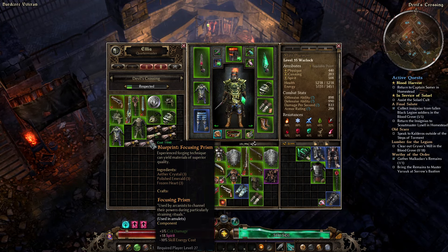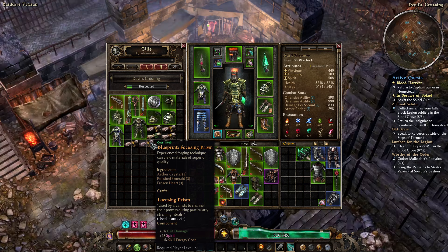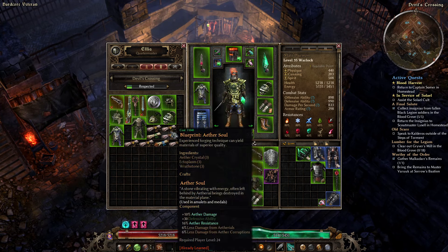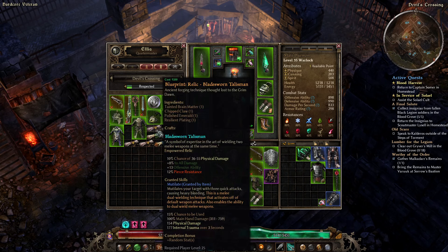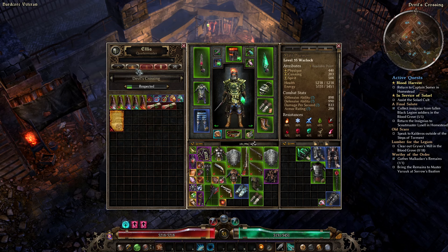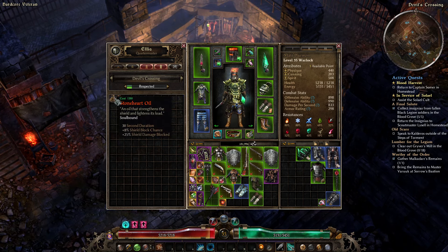You will use Rotten Hearts later. You may use Focusing Prisms — these are good if you have really big issues with the energy cost of the beam. Chuck one of these on your amulet and you're good to go. I think we're mostly under control here.